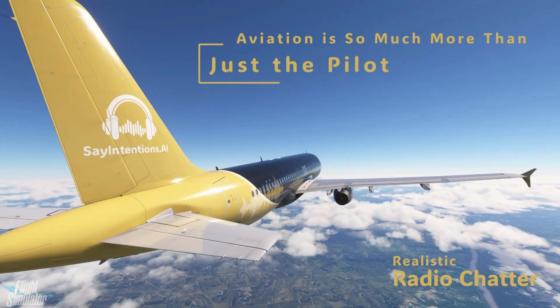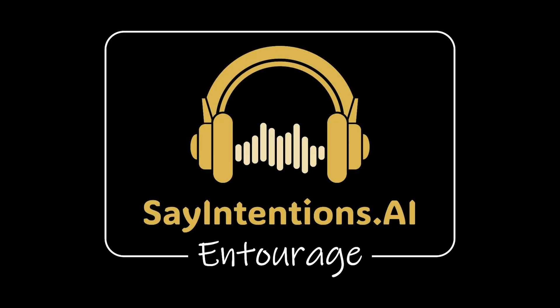One of the standout features of Entourage is its realistic AI-driven radio chatter, sourced from the sayintentions.ai premium ATC network. This isn't just generic background noise — it's fully contextual chatter specific to your aircraft's location, frequency, and nearby airport. As you change radio frequencies during your flight, the AI system adapts instantly, reflecting what you'd hear in the real world. Flying near a busy international hub will sound completely different from cruising over a remote airstrip, bringing a sense of vibrant life to your simulation.